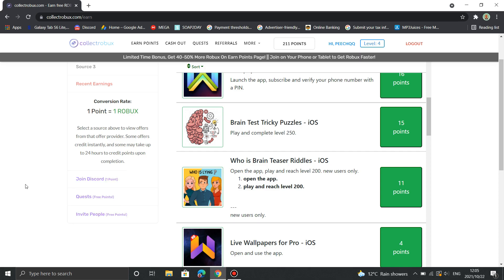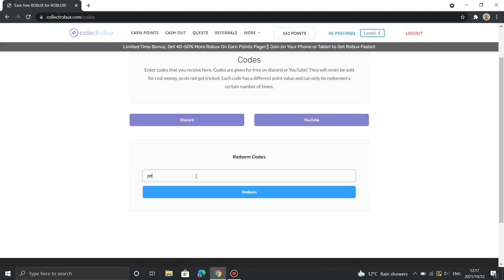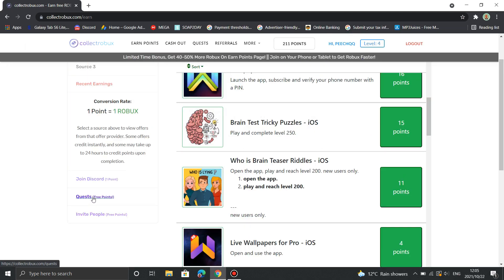At the bottom there are a bunch of options that you can use to earn some extra points. Another option you have to earn an extra point or so is by using my redeem code: peach Robux.